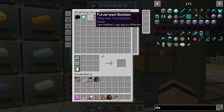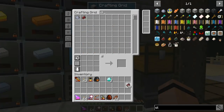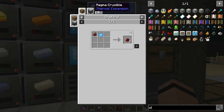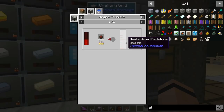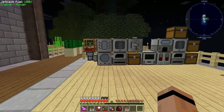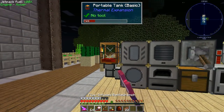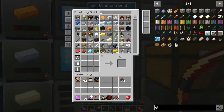I keep forgetting to use these clathrate things. Let's look at the uses - each one is a quarter of a bucket, so I think I need four to melt down. Oh wait, I don't need any of them to melt down. All right, flux wrench, do your stuff - and it accepts. There we go, we'll make two of those.